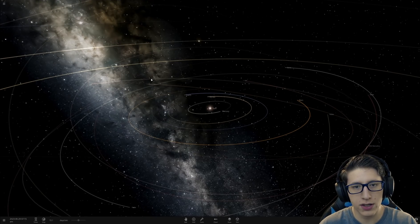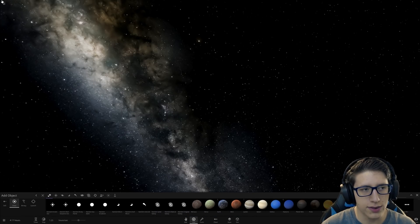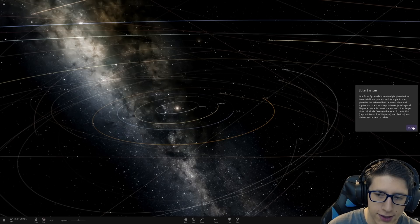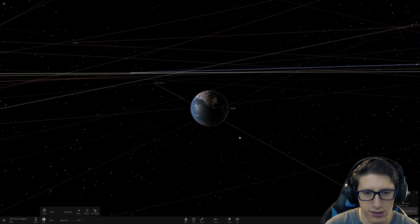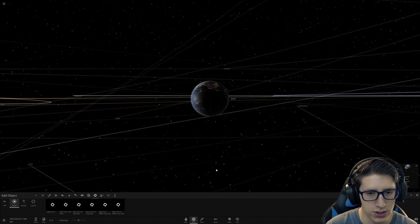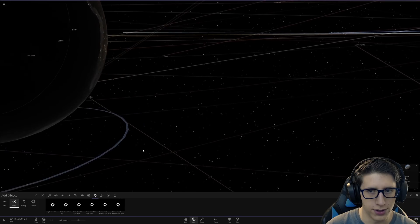Hello and welcome back everyone to Universe Sandbox 2. Today we're going to see what happens if we fire a black hole at the speed of light past Earth, but not at Earth. Just close enough to give us the most scary day in the history of Earth. It'll still probably do a ridiculous amount of damage, but the question is just how much damage? Will it screw up the rest of the solar system? How big of a black hole do we have to use to get good results? These are all fantastic questions. Everyone is asking. Literally everyone.